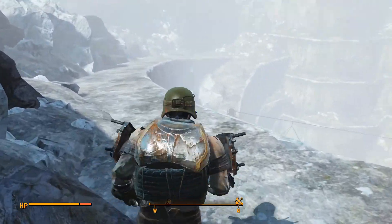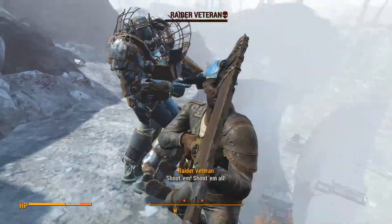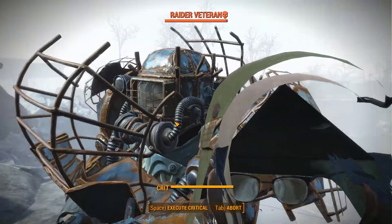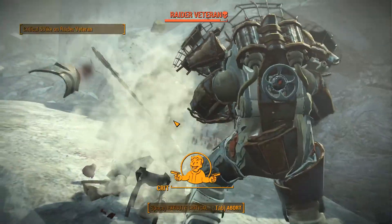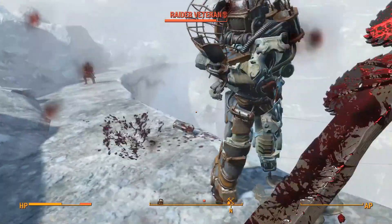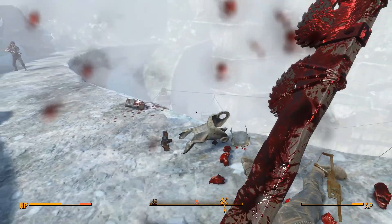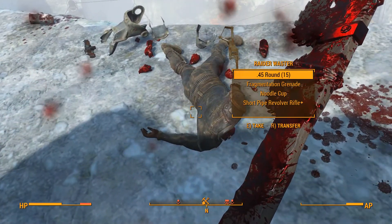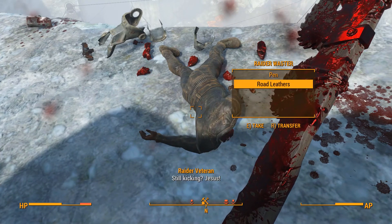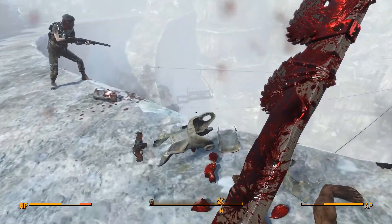It's very cool to use with VATS. Now we can mess with this guy. Let's do a critical. Oh boy, that's not much. Come on, maybe I can throw him down — there we go, he's down. I don't know if that actually helped me out or not. Let me save the game and let's go on.